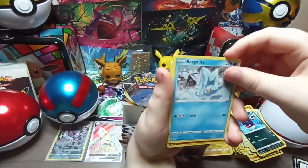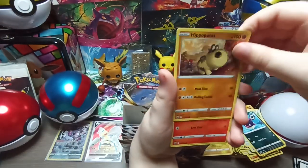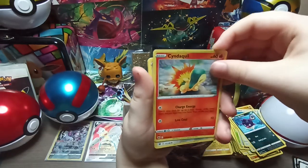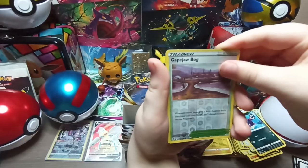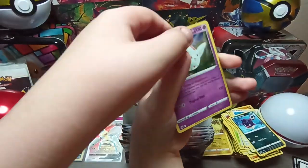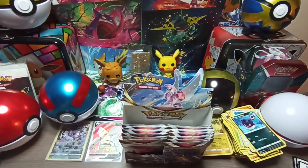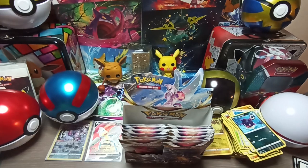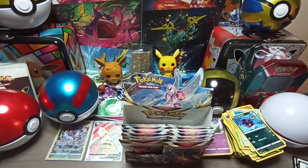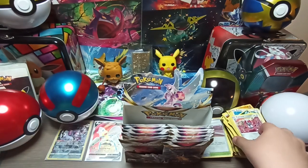I remember we still haven't gotten a Mesagoza from this box, have we? Rest in peace Bergmite — you'll know what that means if you saw the last video. Grapploct, Porygon, Gible, Bargain... and nothing. Wait — is that a print mark? Let's see. Togekiss? I think that might be a print mark at the bottom. No — is it not? It's normal. I'm blind, apparently.